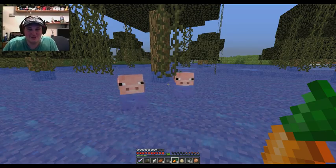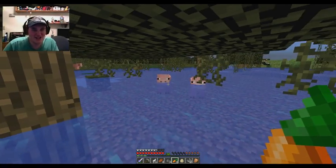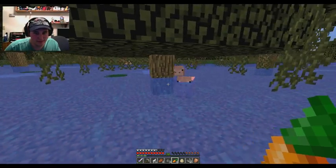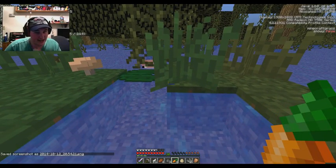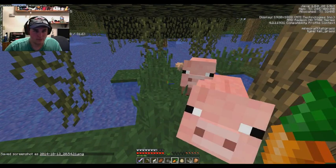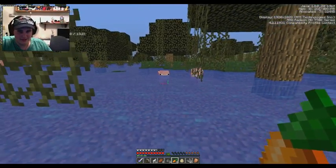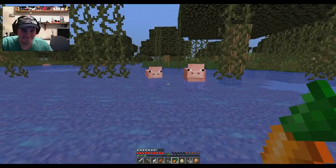I forgot how painful of a process this was. At least pigs are smarter than chickens and have a better attention span - chickens will follow you five blocks and then stop. Wait, am I heading the right way? My coordinates are negative 95 X and 281 Z. I kind of went in a big circle but we're getting there. I got two pigs - that's all you need.